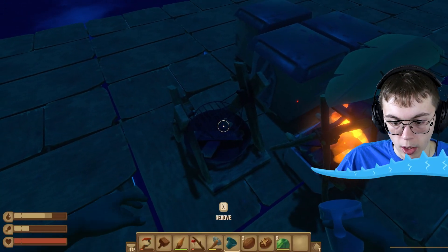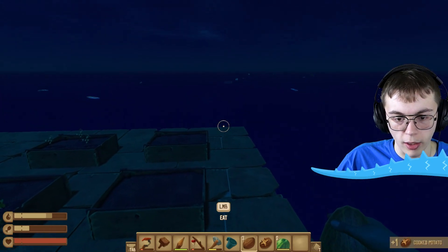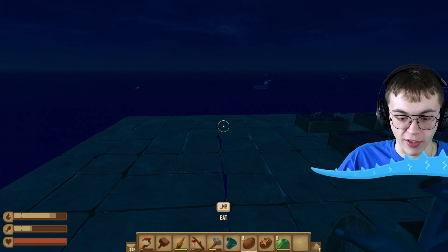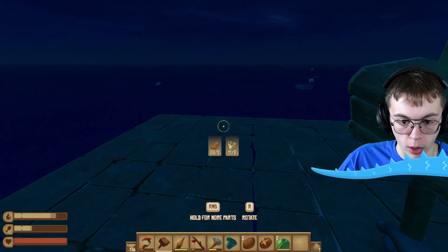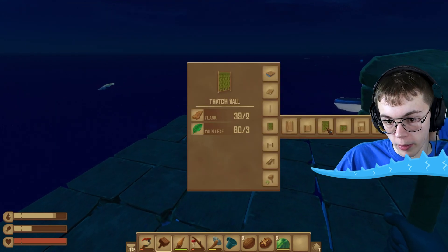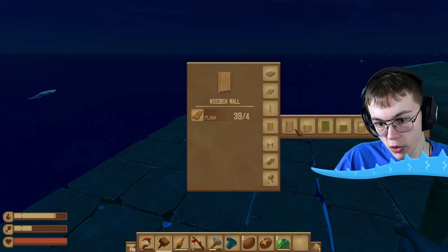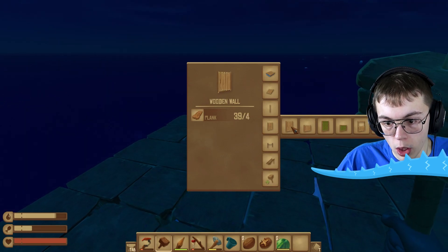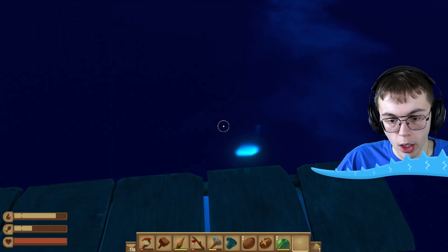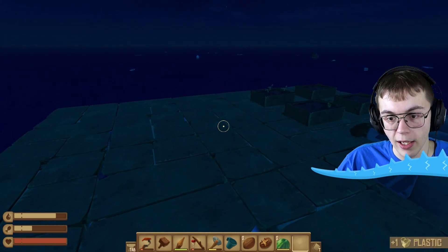The baked potato is done! I also have a coconut that I can just eat whole — that's helpful. Now I need to figure out what we can build on our raft. I know we can build some walls, which will be very helpful. We can make thatch walls or wooden walls, and I think the thatch walls will be better because they save on wood and use the leaves we've been saving up.